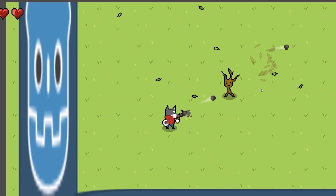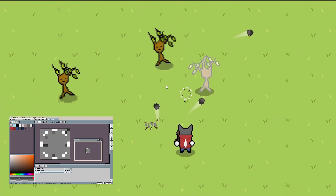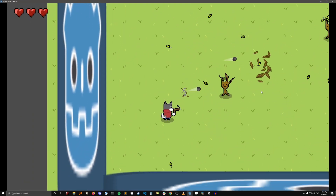When the bullet hits something, there's another little explosion animation — this time with some rock crumbs and an expanding circle. And finally, when the enemy gets hit, it also gets knocked back a little bit.